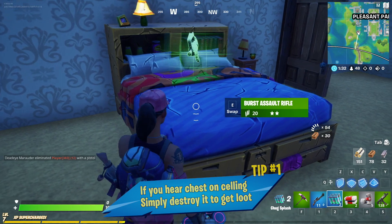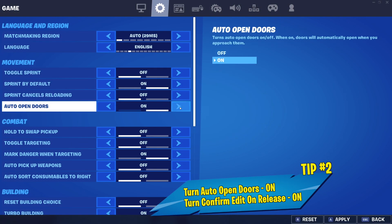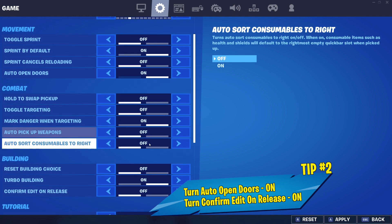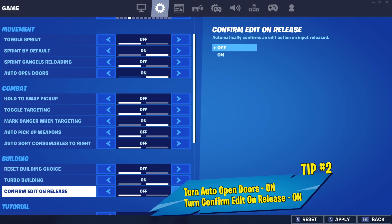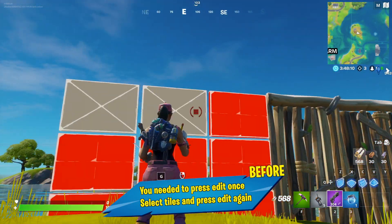Now let's look at some settings that will make your life a little bit easier. First, auto-open doors. Turning this setting on will give you a real advantage — it'll make your early game much more convenient, as it will automatically open doors in buildings, as well as doors that you or other players built.